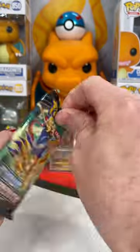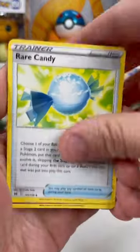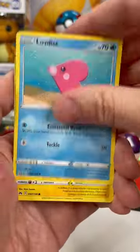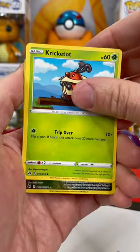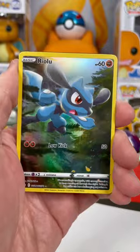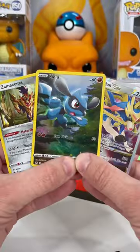Let's see if the right pack can answer back. No energy in this pack, so here's your V-Star. In the reverse, we got a Galarian Gallery Riolu — one of my favorite cards — and a double hit: Zamazenta. Right pack takes the win.